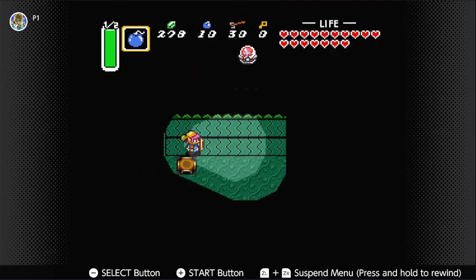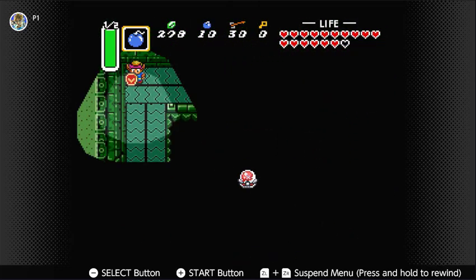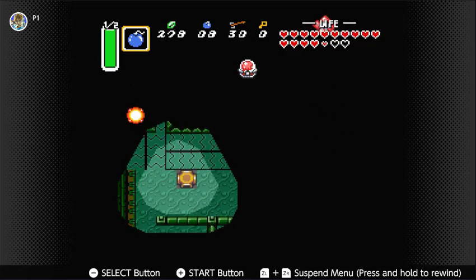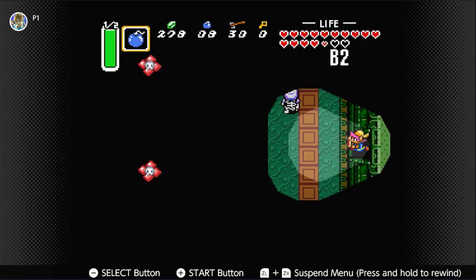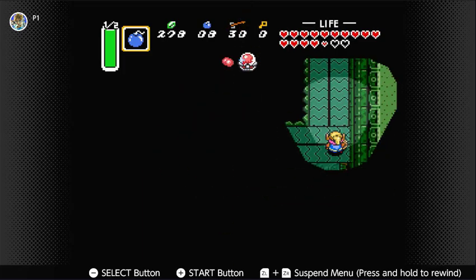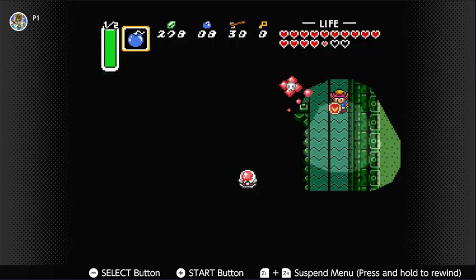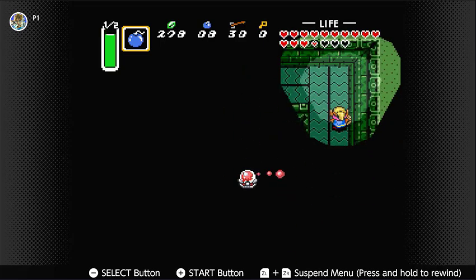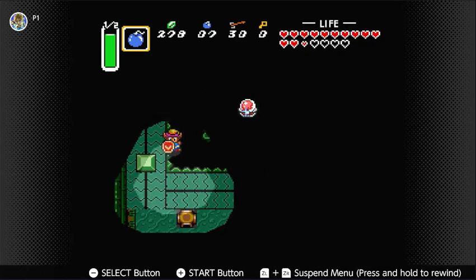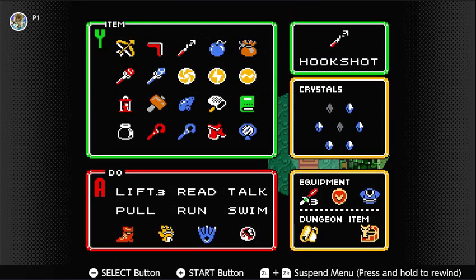We have to bomb this wall. Why it chooses to respawn you sometimes after you fall off is a little odd. Joy's coming back. It's a room with 18 blue rupees in it — not worth all the effort.